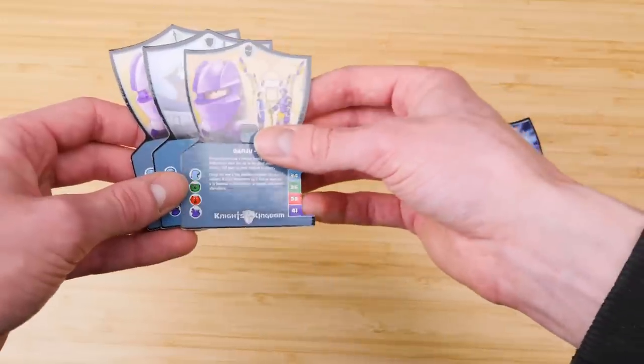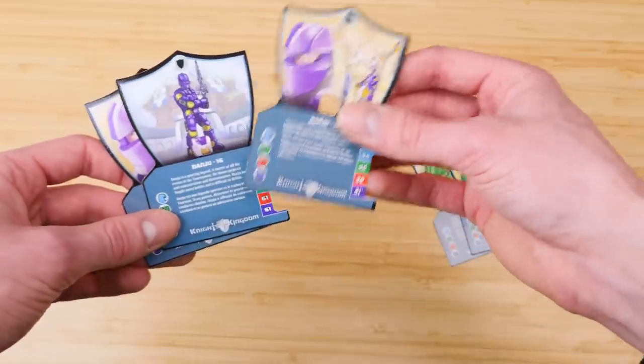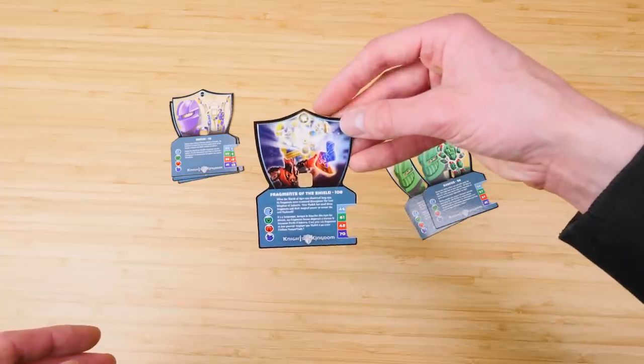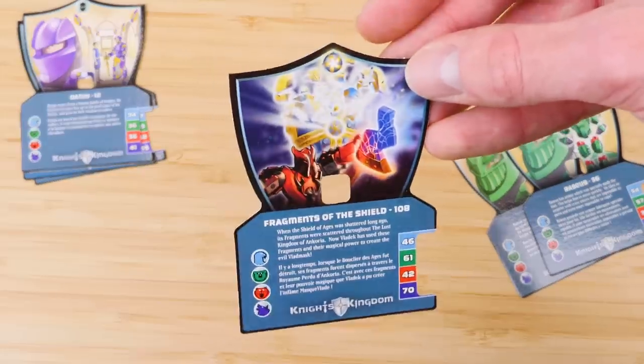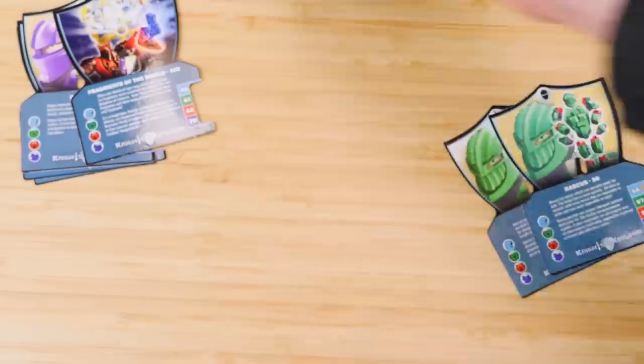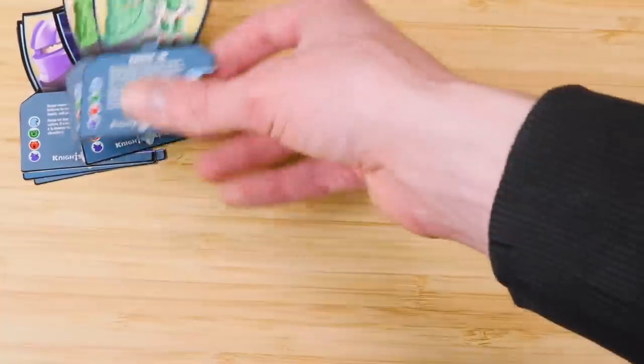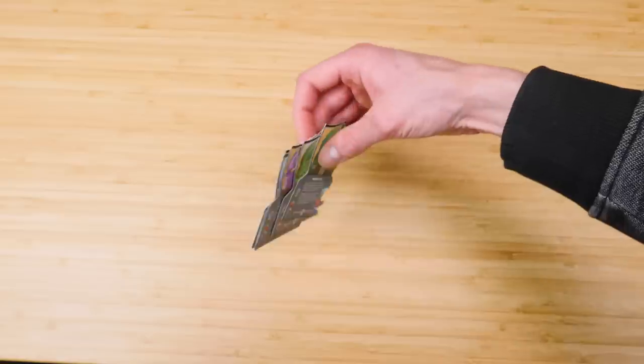Obviously, since those videos are done, I don't really have a place to show these anymore, but I think they're really interesting to take a look at. I actually didn't have this one — this might be one that came with Vladex Dark Fortress in 2005. And then these were the same situation as Danju: bonus Raskus cards. These are just all in perfect condition. 60 cents for mint condition cards like that.